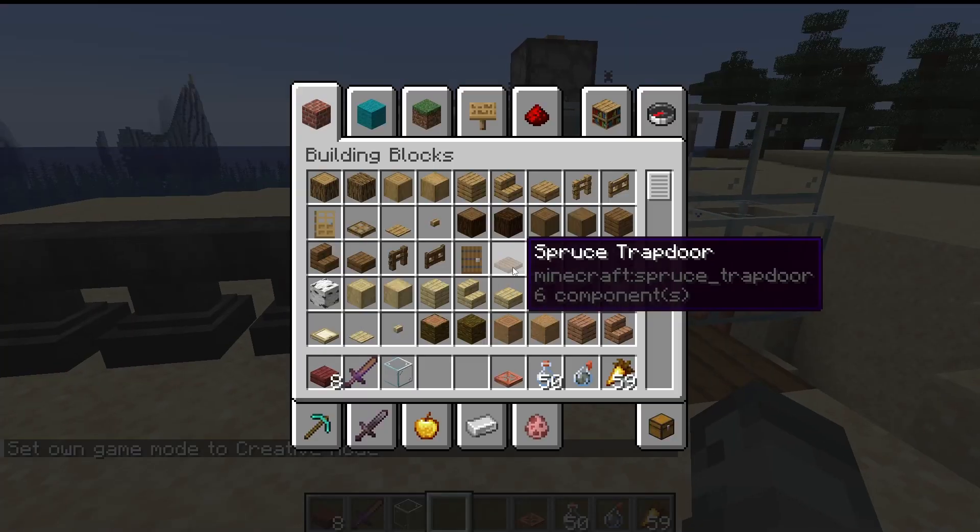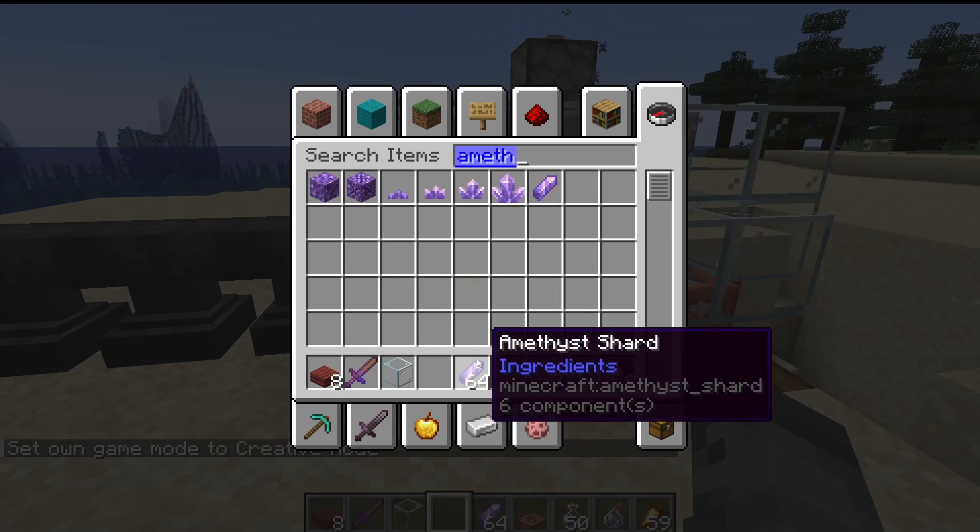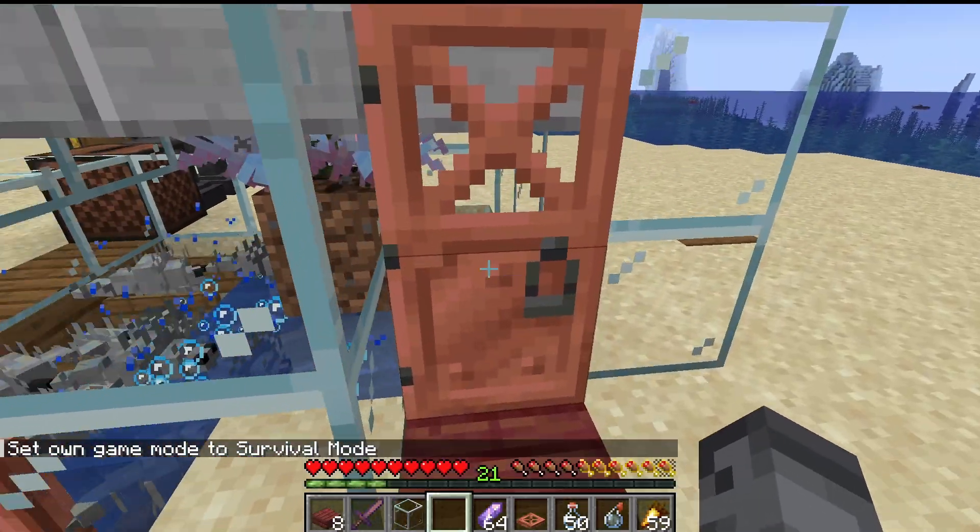I just hopped into creator mode really quick and grabbed myself some amethyst shards because I realized I didn't have any. There we go — I'm now back in survival.